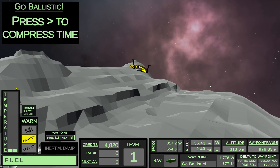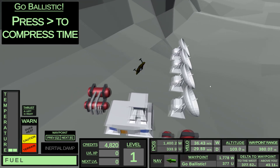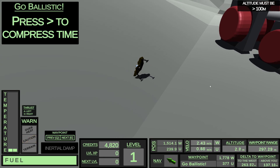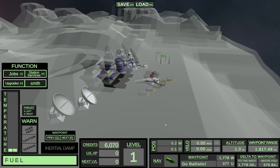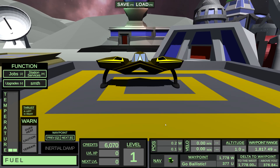I've taken off, I've used my 10 seconds of thrust, and I'm using the time compression function that I programmed in, and now I'm coming in for landing. I'd say that's pretty good — landed within 300 meters of the target. Not too bad. You get some credits for that, and it takes you back to the spawning point.